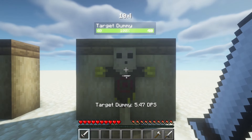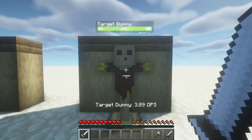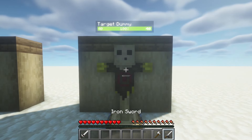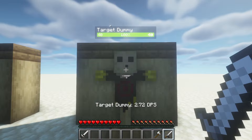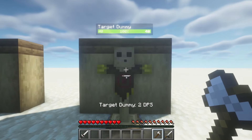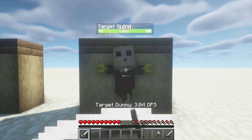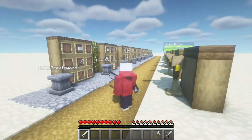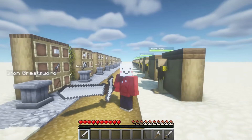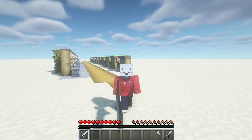The damage per second is going to be 3.89 for the greatsword, 2.72 for the sword, and 2.0 for the axe. So this one is a little bit better, and it is just really menacing when you imagine running towards someone with this sword.